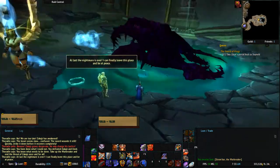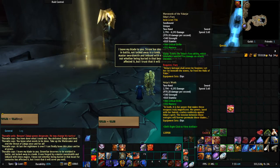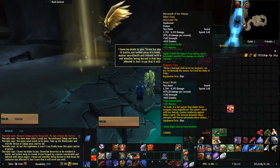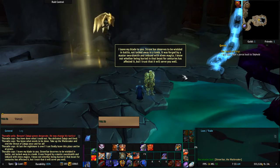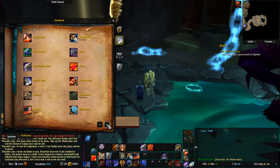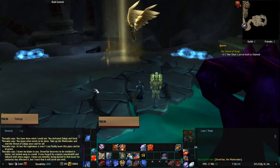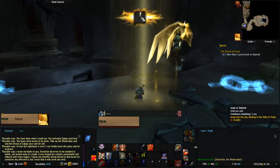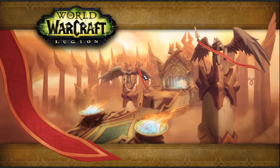The nightmare is over. I can finally leave this place and be at peace. Go. I leave my blade to you. Stromkar deserves to be wielded in battle, not locked away in a tomb. It was forged by a master swordsmith and imbued with elven magics. I trust that it will serve you well. So there is our artifact ability — it's called Warbreaker. Stomp the ground, causing a ring of corrupted spikes to erupt upwards, dealing 41,478 shadow damage and applying Colossus Smash effect to all nearby enemies. That's what it looks like — that's the little animation for it. Pretty cool.